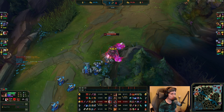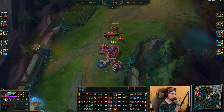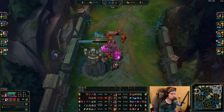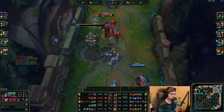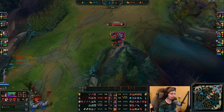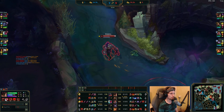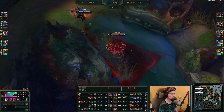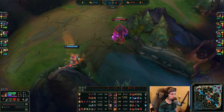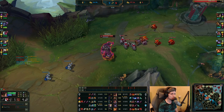Now he can push this wave and dive that Shen on the turret. He takes down the entire wave and can finish up the entire turret right now. By the time Aatrox gets back, Malphite will probably have the entire turret. Aatrox is back in lane — Malphite could stay for another wave, but if he goes back right now he'd be losing an entire wave, so it's kind of difficult to base here. You definitely don't want to fall behind at this stage — you want to keep the lead.